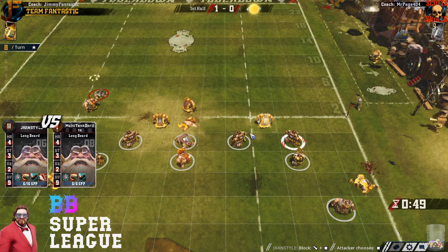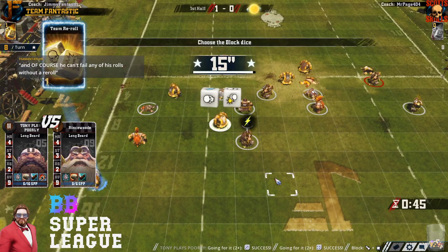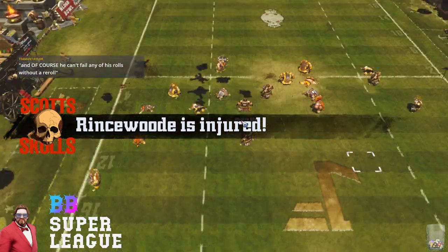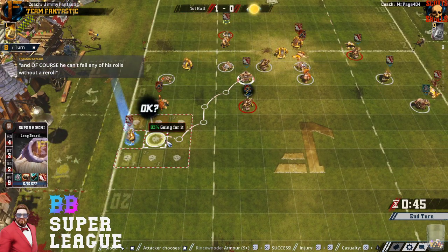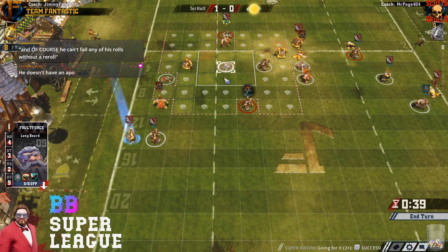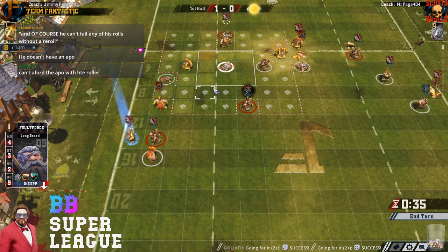Jim's trying to work out a chain. No — he's just going to try and sandwich him in there. He made his GFIs that time, really needed to. Oh, nice KO there. He used his Apo — he must have used it. He doesn't have one left. No, he just doesn't have one. And now Jim's making all the GFIs.